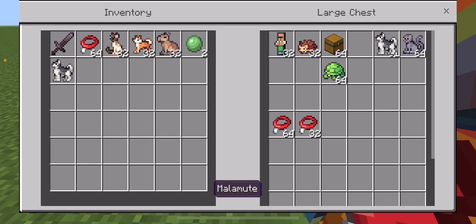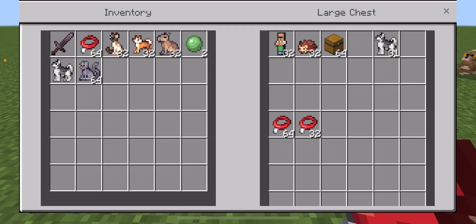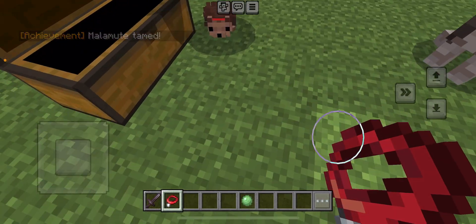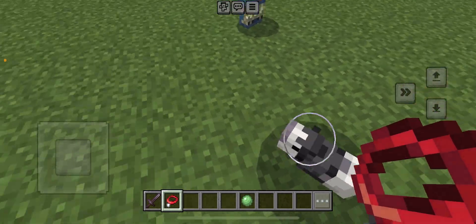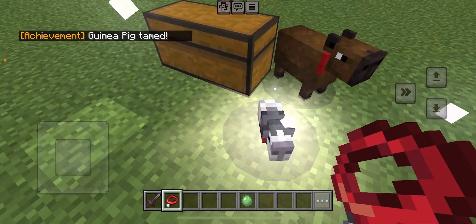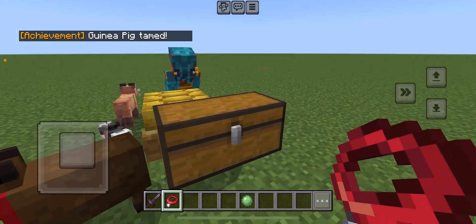Did we spawn the Scottish Fold? Yeah. Next up is the Guinea Pig — this is my second favorite. You tame it just the same way.